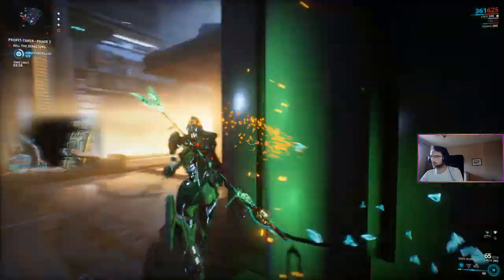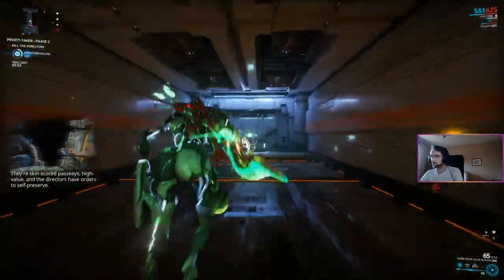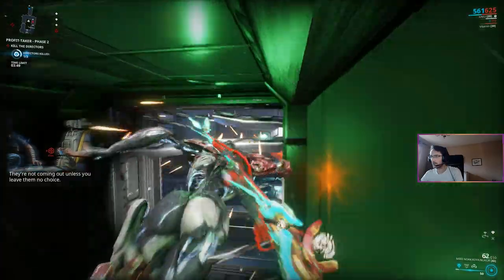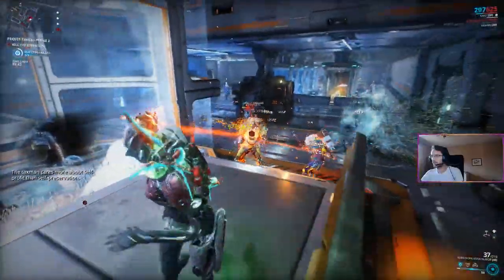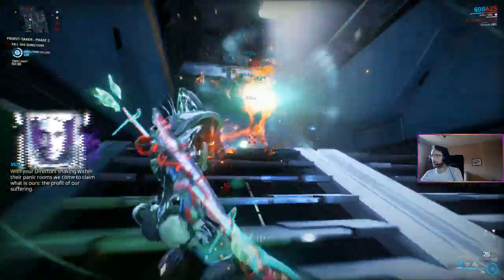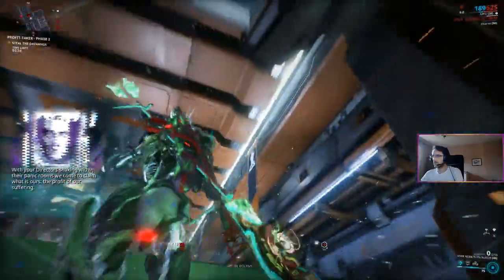You kill the first director. Go upstairs, and in front of you there is a vent — take it and go down. Go on the left, and in this room you will find the second one. Jump up and hack this door, getting back into the facility. Kill the third director, and the job is done here.